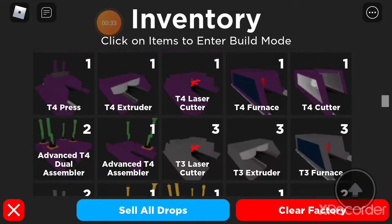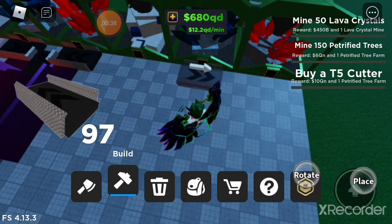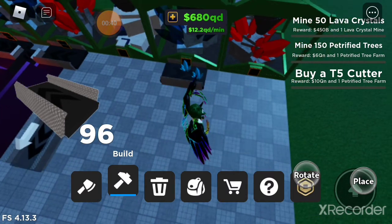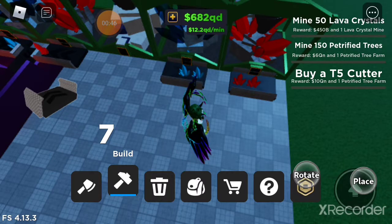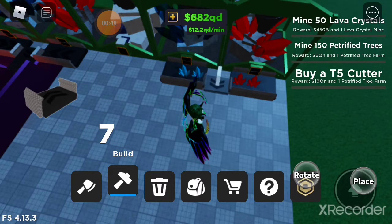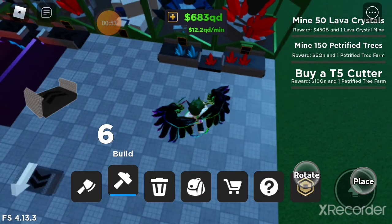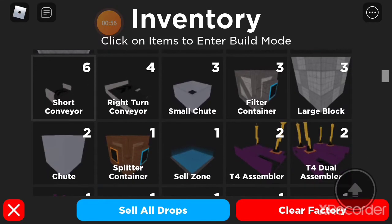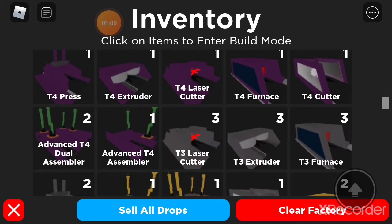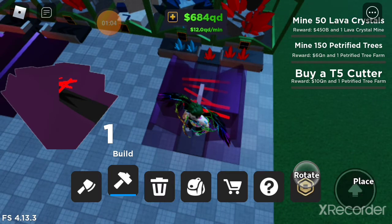So what you want to do is get a straight conveyor, place one like this, place one like this, and you want to get a short conveyor and put it right here. Now you are going to have to buy a lot of stuff that will cost great money, so you better already have enough money to do this. Then you want to place a tier 4 laser cutter like so.